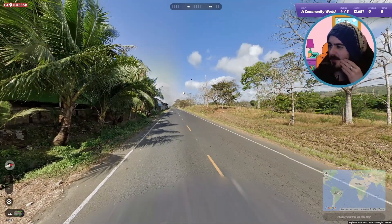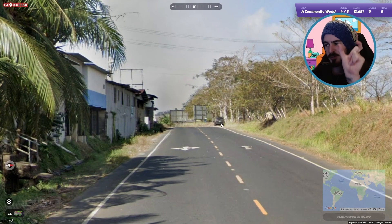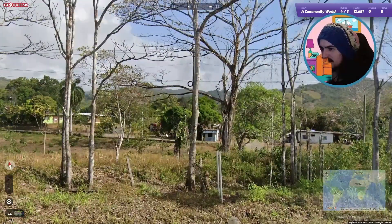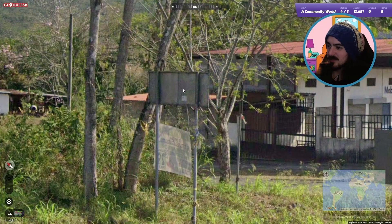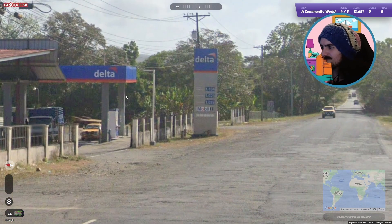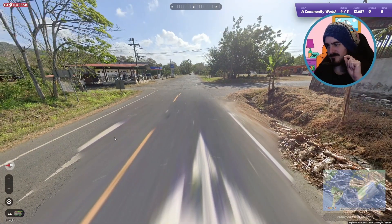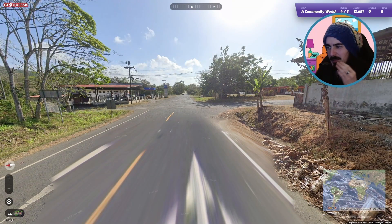I was actually getting the vibe of Southeast Asia. The plates look really small — small plates makes me think Americas still. I'll be sending it somewhere in the Americas. There's no black back on the sign, so let me rule out Brazil. Wait a minute — is this the Panama car? The big blur like the truck... we're going for it!